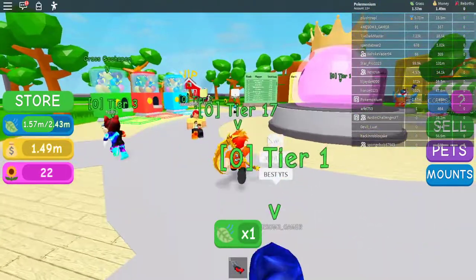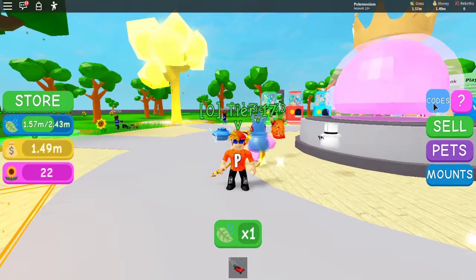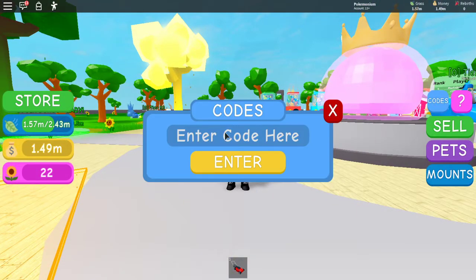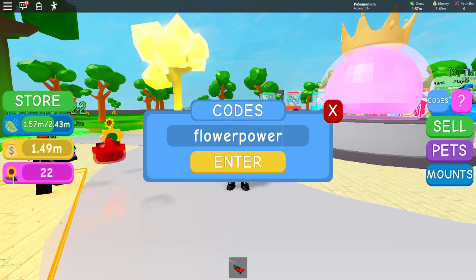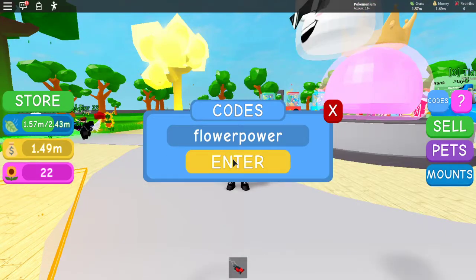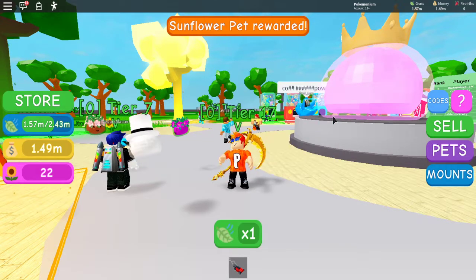This is a new update — they've added many more pets. The new code for you guys is going to be "sunflower power". Just like that, as you can see they've added sunflowers — you can see one in the back right there. I have 22 of them. Let's press enter and we get the sunflower pet.